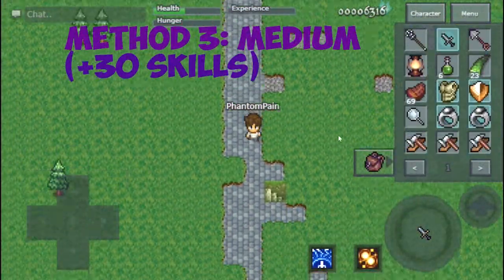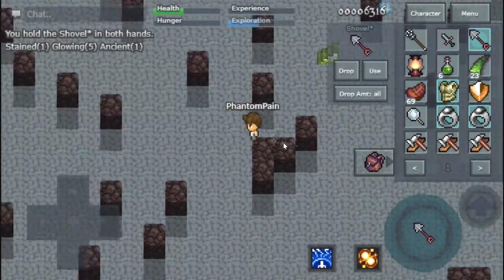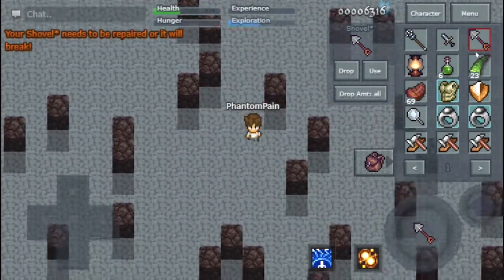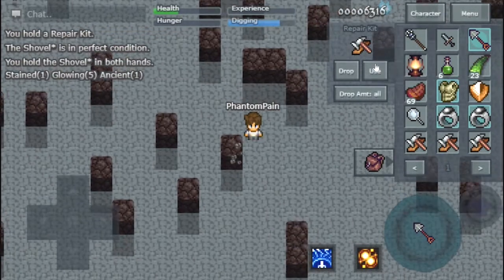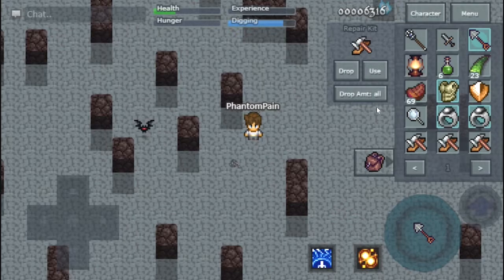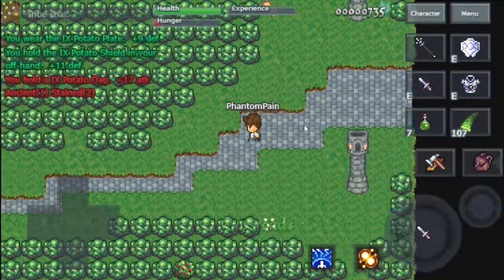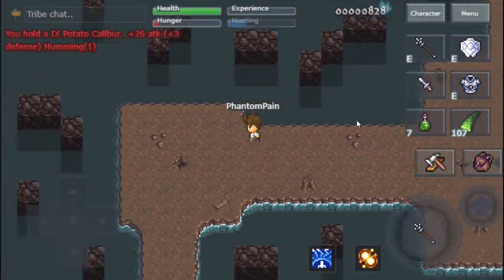Our next one is method three — another medium difficulty. The same rule applies: you want your armor, weapon, and shield above level 30, and having level 40 and above is really good. You want to get to the underworld. There are two ways: find stairs down in Gales Brook, or go to the snake pit and make your way to Snake Hazard.